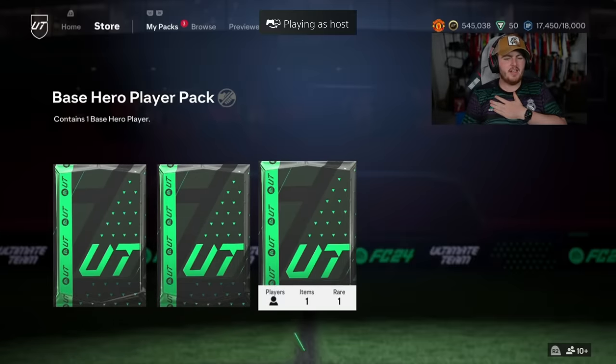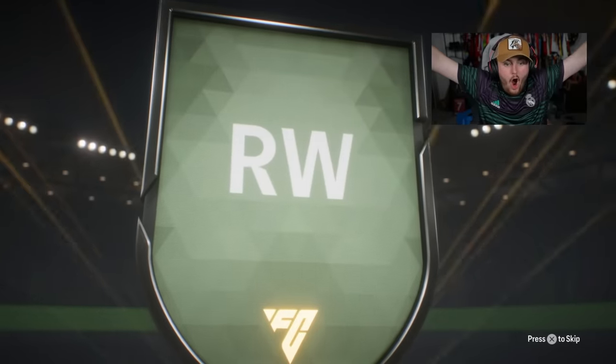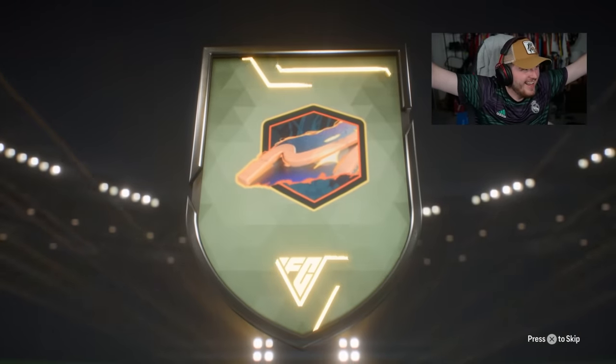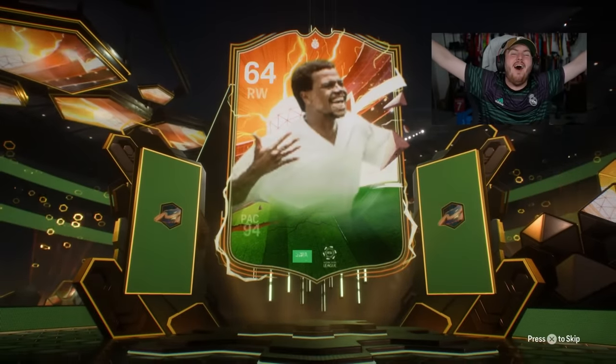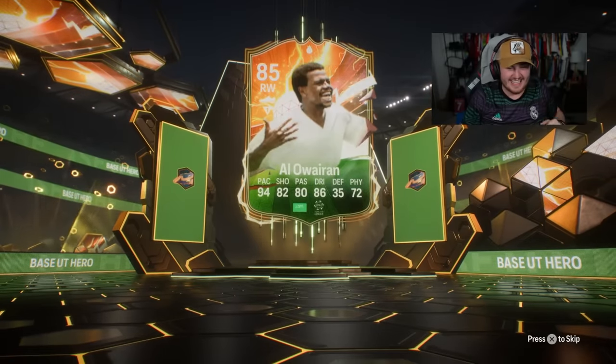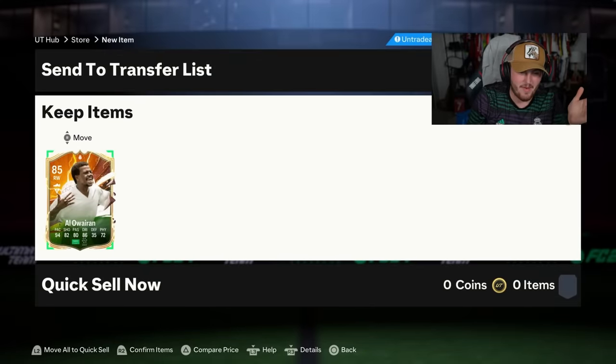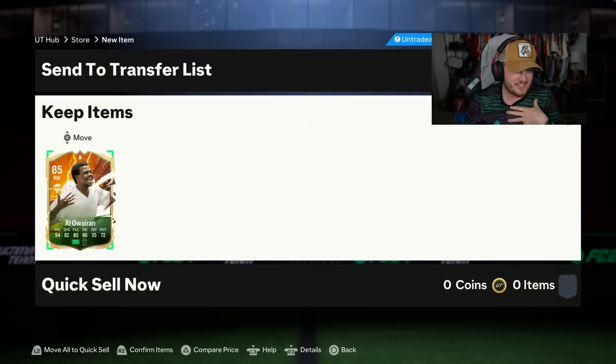Next up, come on EA, sort us out right here. Let's get a good nation. Alan Wyron - oh my word! Yes! Oh my word, that's nuts. 350K. I know it might seem like my reaction is better for this than Dean Atale, but it's not, I assure you. I just stopped pressing record before I started saying swear words. That is insane, let's go.